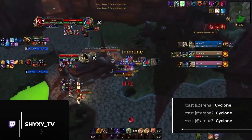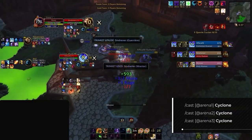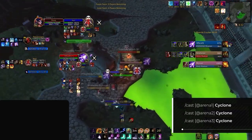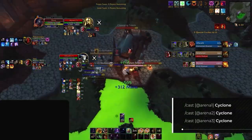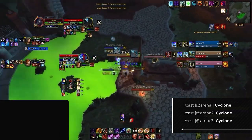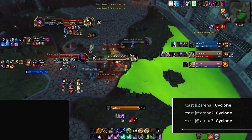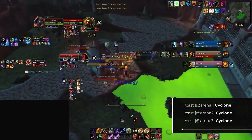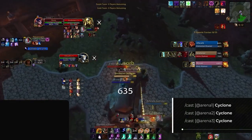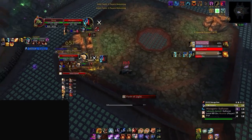The other way of doing this is by using arena macros — definitely the most optimal way but requires more binds. Arena 1-2-3 macros allow you to interact with all opponents in the arena regardless of who you have on your focus or who you have targeted at the time. We highly suggest getting these macros for at the very least your cyclone, but if you want the most optimal macros you'll also want to take this route for other abilities as well. You will need 3 different macros for this, like the ones you see on screen, and you can adapt them to new abilities by replacing the word cyclone with the name of the ability you want to use.